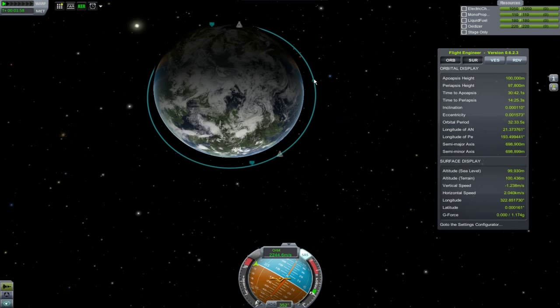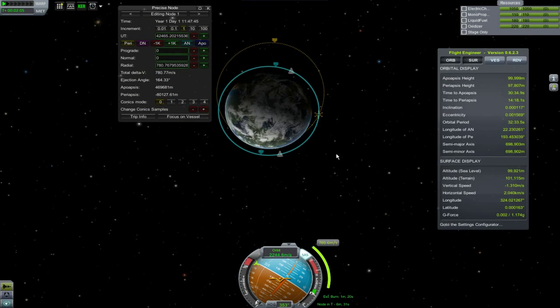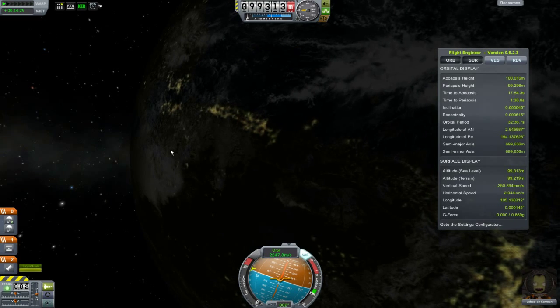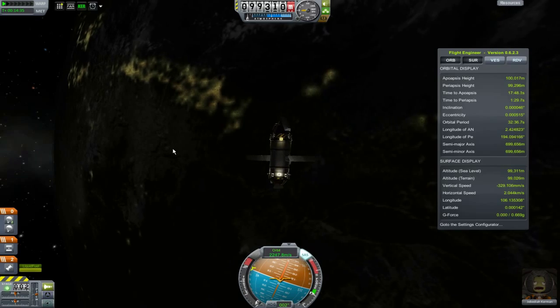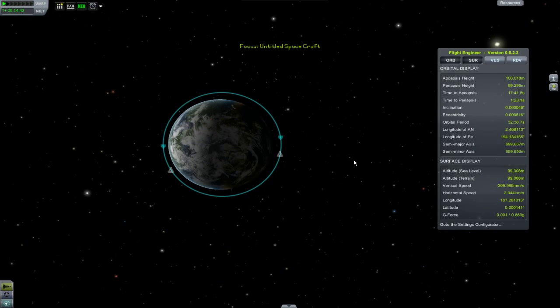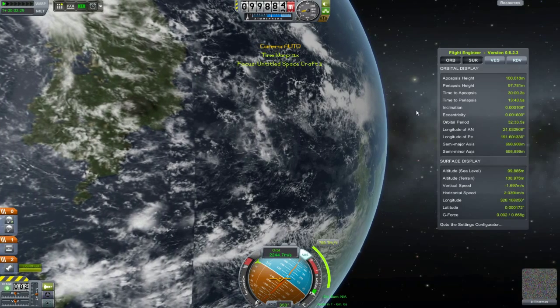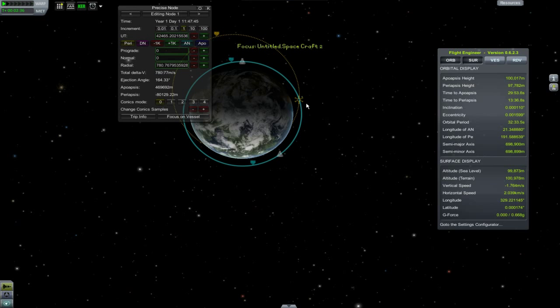Here's a small example of how it works. We set up a node and switch to another craft, just checking that there are no nodes here. When switching back, the node is still here. Brilliant!